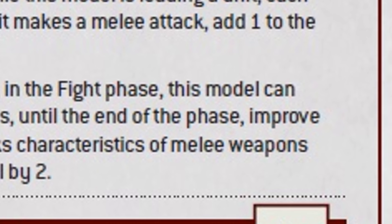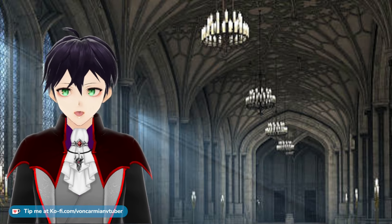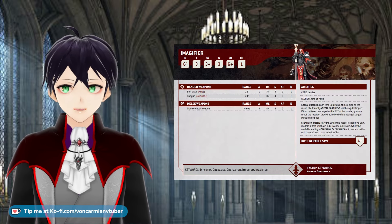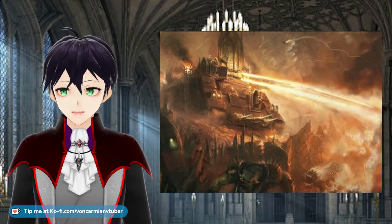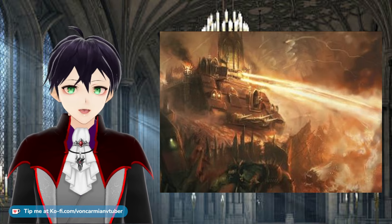But looking much closer, you can see that it is only this model, not the unit. These mistakes don't happen because you're bad at comprehension, but because they are counterintuitive — basically every other character rule affects a unit — so check your abilities. If something sounds super powerful in a Sisters army, check it again, it is probably not as good as you first thought.